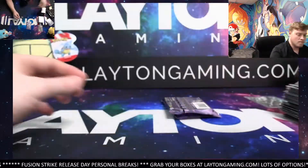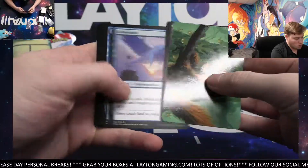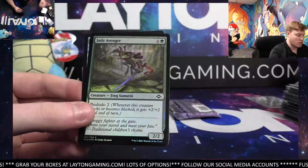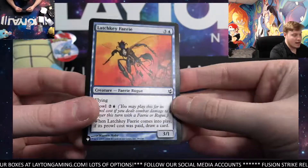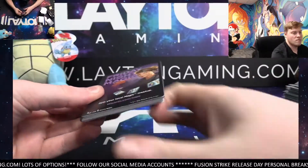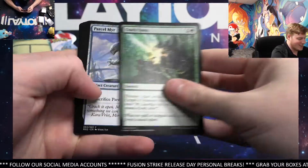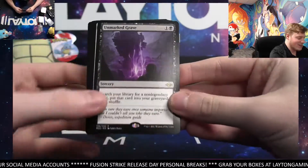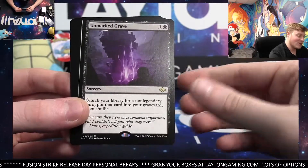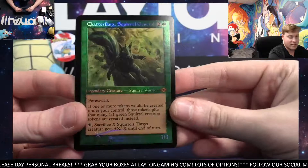All righty — two more packs. Swampland. Master of Death rare. Karmic Guide. Mind Collapse — Retro again. Jade Avenger, not too bad, foil common. And a Latch Key. Unmarked Grave rare Sorcery — not too bad. Timeless Dragon as well. And the Ravenous Squirrel — nice.